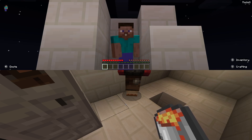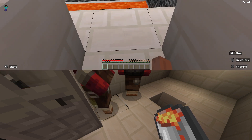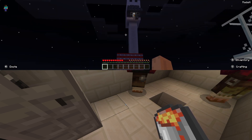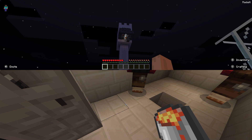Hey guys, what is up? Radical Will here today at Radical Labs, and we've got a huge experiment going — we're going to be blowing up a huge bomb. And my brother is in the tower. He's going to be detonating the bomb soon enough.